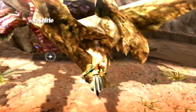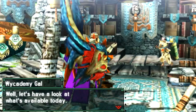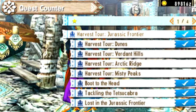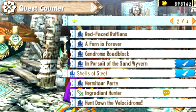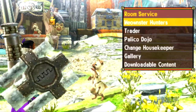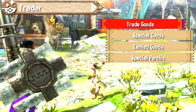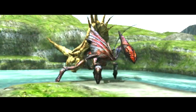In order to actually fight the Stonefist Hermitaur, you must first complete the HR1 quest 'Shells of Steel' in the hub city. It's a one-star HR1 quest. Once you complete it, you'll be given the ability to purchase the special permit tickets required to fight the Stonefist Hermitaur, which you can get from your housekeeper or your guild lady.